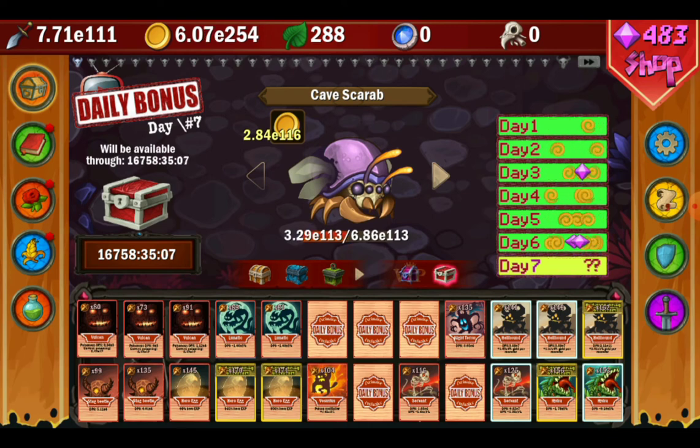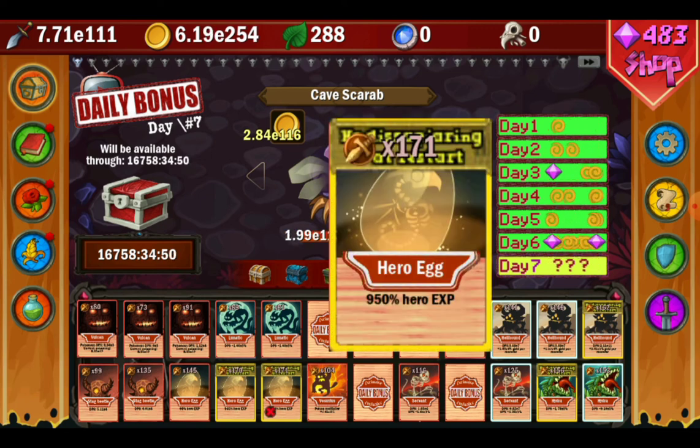If you guys liked this exploit I found, and if you think I should continue making videos using it, let me know — I can get to the end of the game and show you what it looks like. I'm also planning on getting an ethereal card because I'm very curious what the hero experience looks like for one. If you have any questions, leave them in the comments below and I'll get back to you as soon as I can. Hope you guys enjoyed the video — peace!